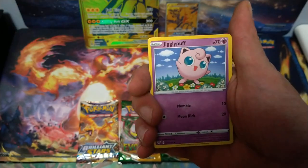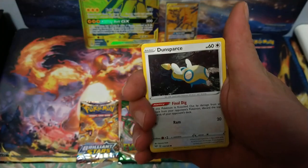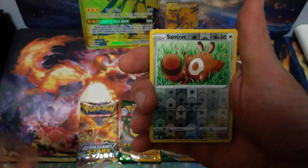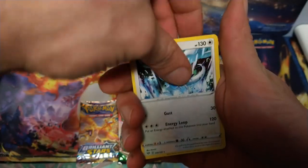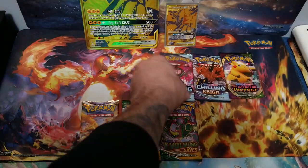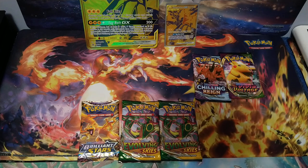I also want to start opening up booster boxes on the channel, but I just need that support guys. Alright so here we go — we get Elugia for the hollow hit, the rare hit on that second Darkness pack.